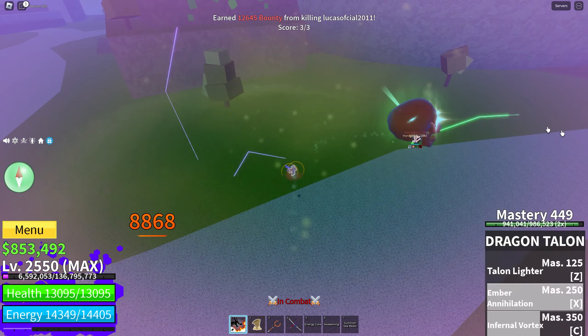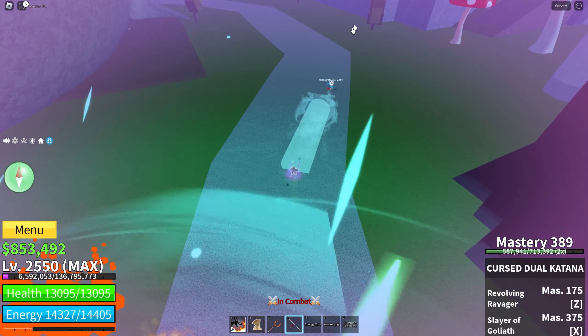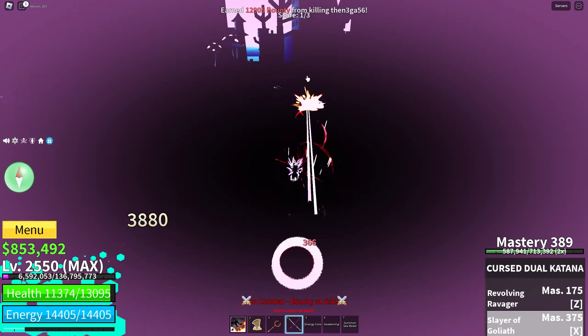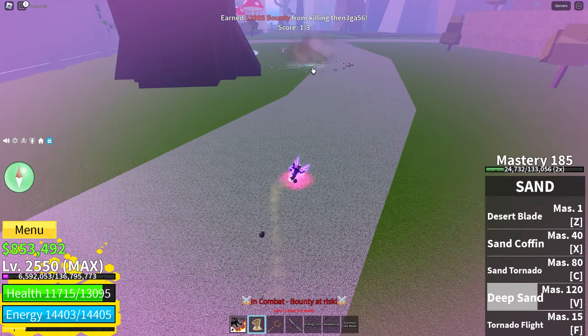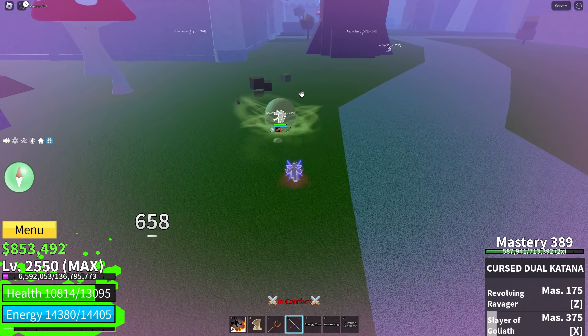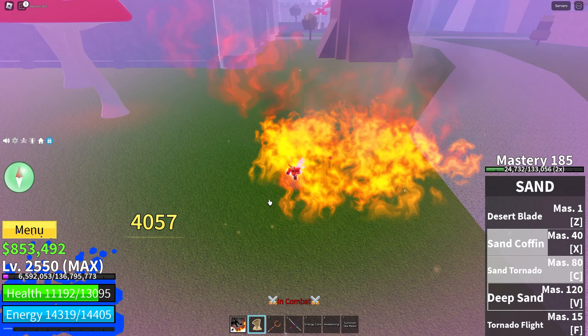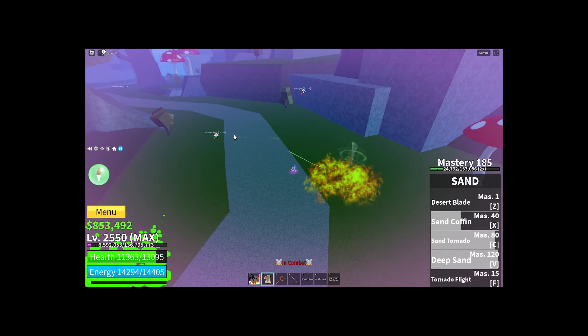And deep sand. Oh my god, we're killing everybody here. Heal with ember. Come here — intense wind, you should be dead. He's already dead. To the other guy — he actually got combos but it's fine because you can still kill him. Let's just hit him down. Oh my god, the other guy ruined my combo bro.